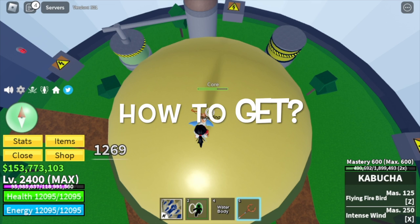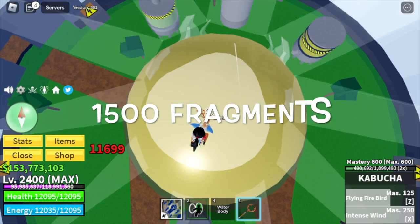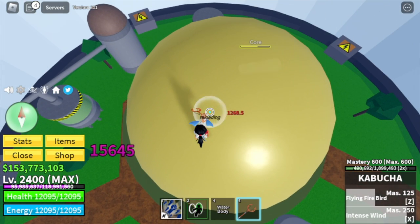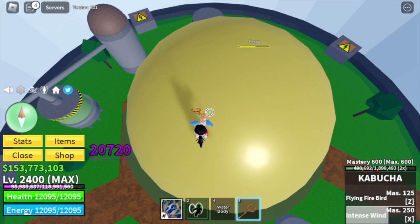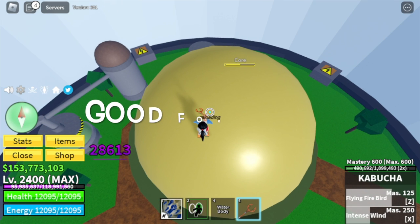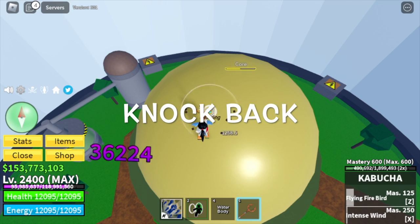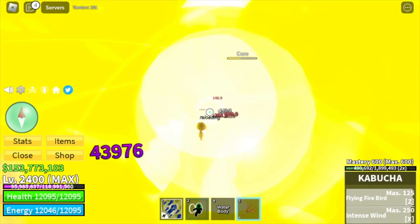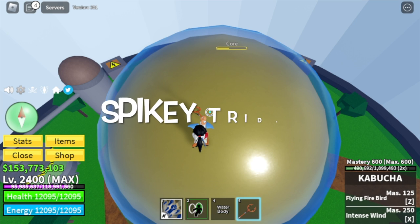To get the Kabucha, you only need 1,500 fragments in the second sea and head to Yusuf Island. Facing the port, just turn right. This gun is very good for combos, but it does knock back, which means you need a sword that has a skill that will launch you forward — for example, the Shisui, Kandaver, or the Spiky Trident.